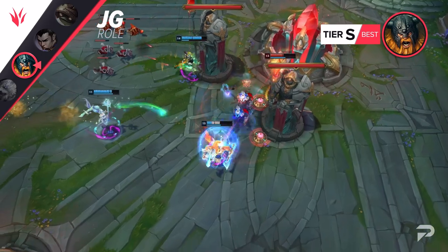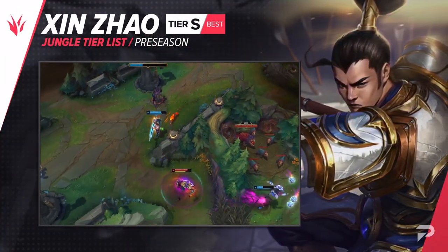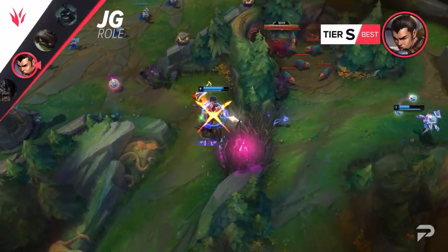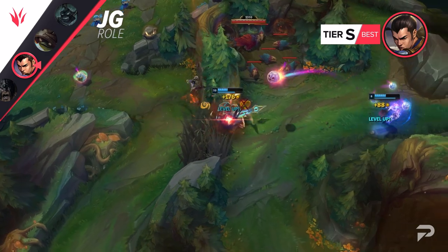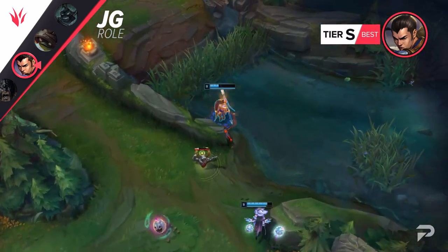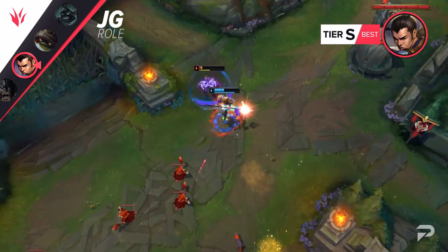After months of being a pretty awful pick, Xin Zhao has finally popped up as a really strong pick, so we'll be moving him up to the S tier. Historically, Xin has been a champion where you permagank and ignore your camps a lot of the time, but with the new system it's important to balance both. This is made a lot easier now, since the jungle companions help AoE down the multi-target camps that he'd previously struggled with.